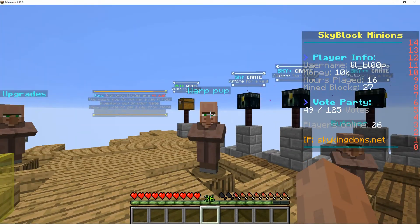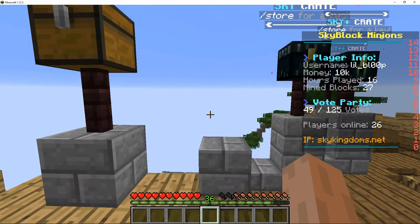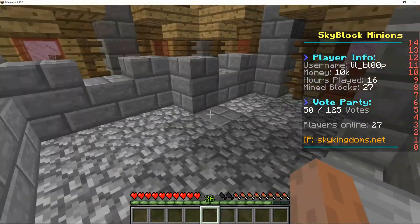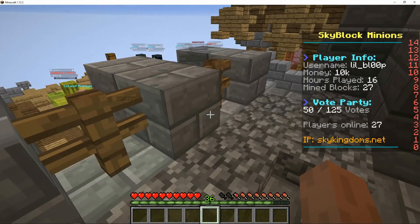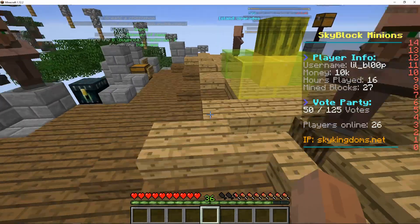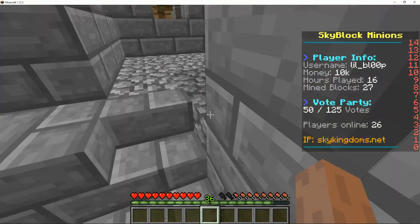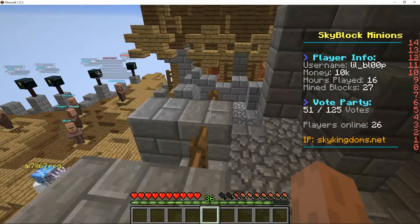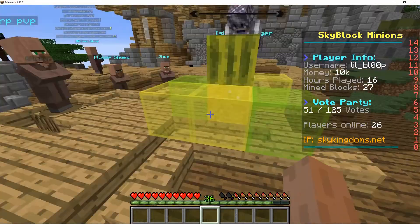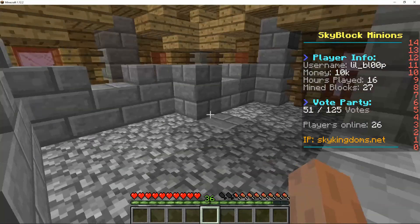The vote key is for every single vote link you click, which will allow you to open this, and you can get spawners, money, diamonds, other keys, XP, and shulker boxes — though shulker boxes are completely useless; you can just go farm them at somebody's farm. To vote, you type in slash vote and some links will pop up. You go to those links, type in your username exactly — make sure it's exact or you won't get the votes. Once you've finished voting, you want to re-log and it will give you your player points.